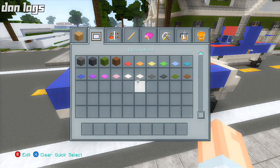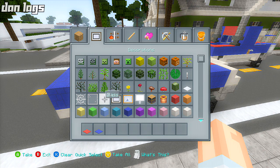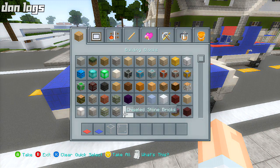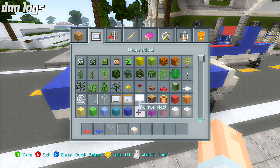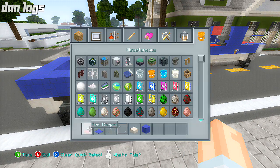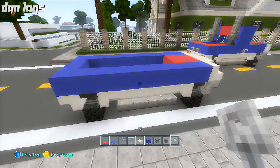Now I'm going to clear my inventory and get out some new blocks. I need some red carpets, some blue carpets, glass, glass panes, more quartz slabs, blue wool, anvils, cobblestone walls, and tripwire hooks.